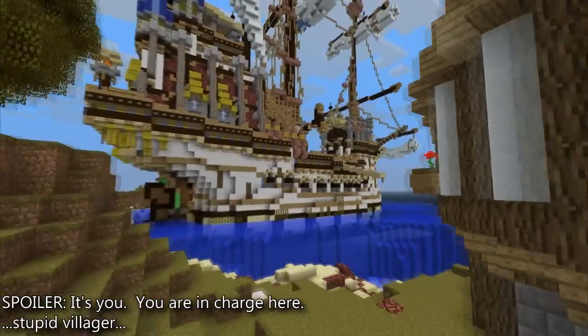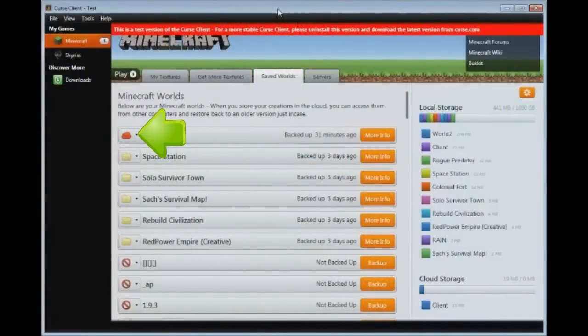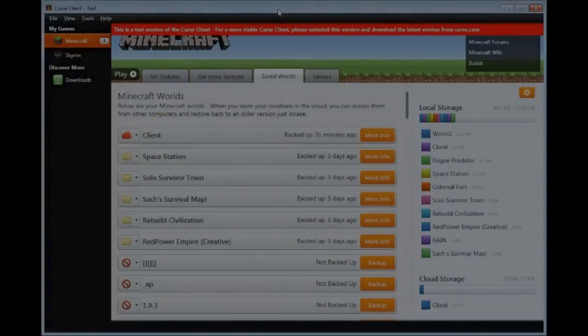Heck, if you're a premium Curse member, you can even back up your saves to cloud storage, so you have more room on your hard drive to save the things that really matter. And we know what kind of pictures you've been saving lately.